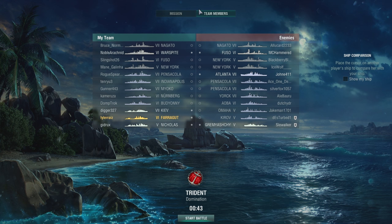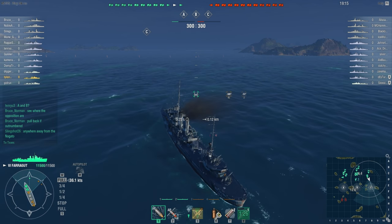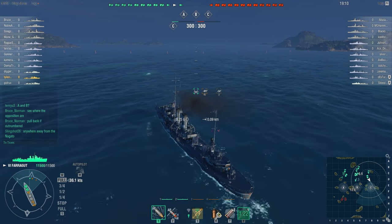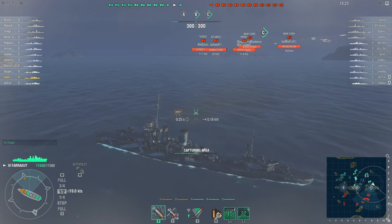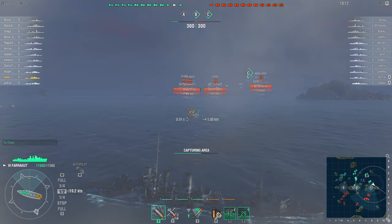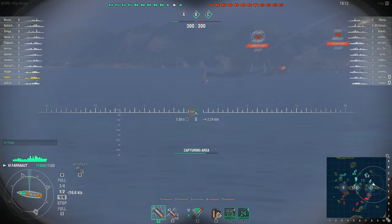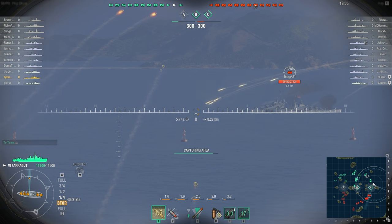This is the third game. Again I am mid-tier and it's a domination game, so I head straight for the nearest capture zone, which is C. I angle towards the island because I want to make use of it for shelter. I also apply smoke to hide in there and my first goal is simply to capture the area — I'm not trying to take any shots.